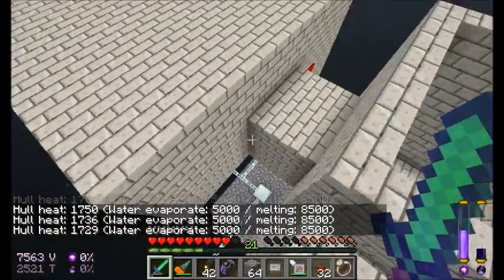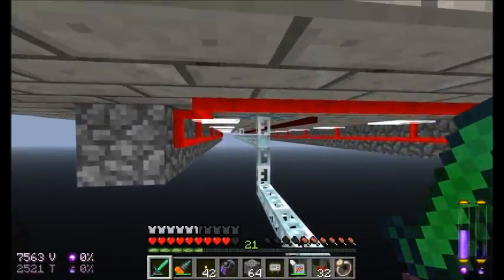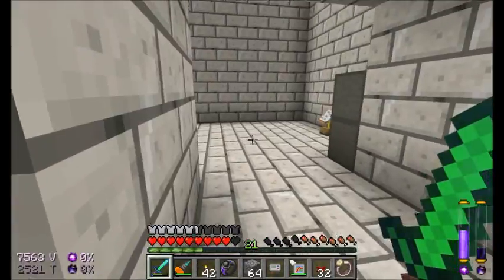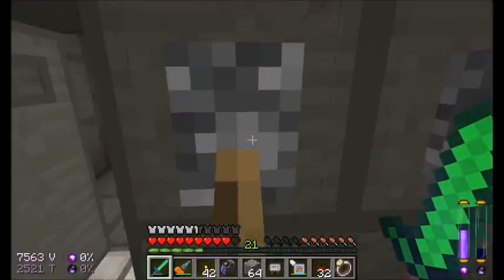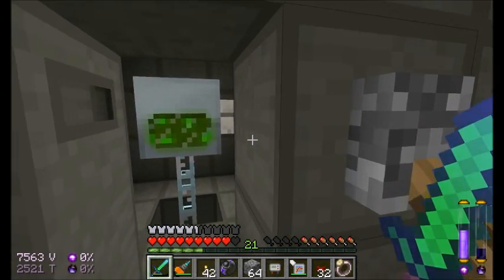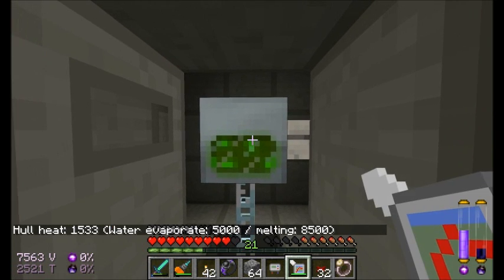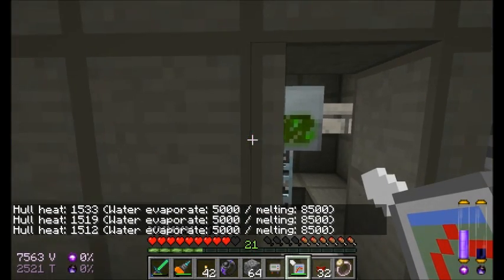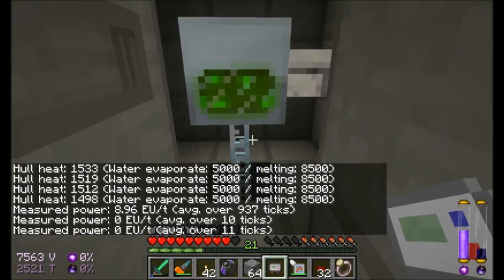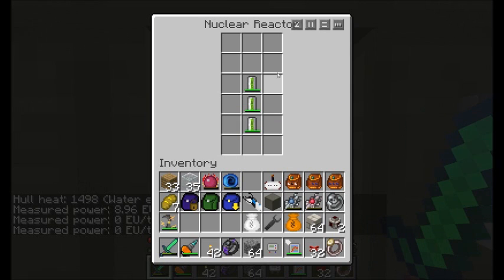The hull heat is pretty high already — we've already got it up to 1,645, a crazy amount of heat. Now it's starting to go down because I turned it off. The uranium cells took some damage, we produced a lot of energy. We're at zero EU per tick on average now. So we've seen how to create energy — but what are all these other blocks for? These other areas inside are where the cooling components go.